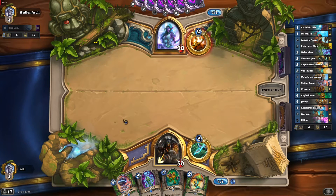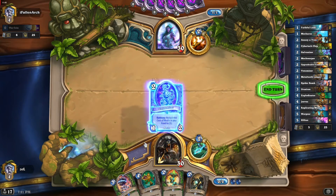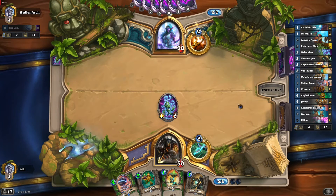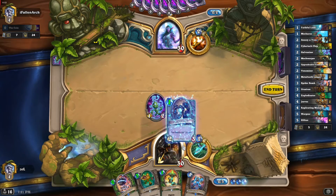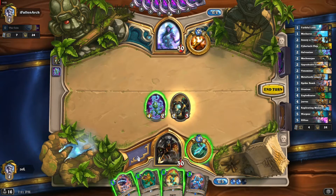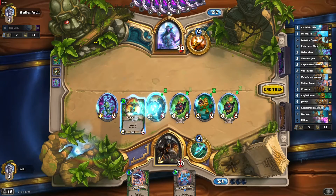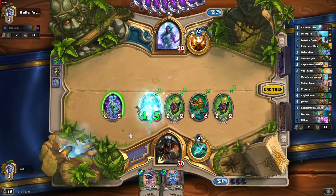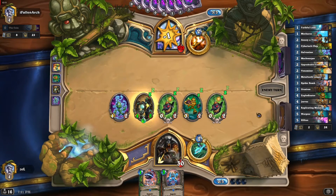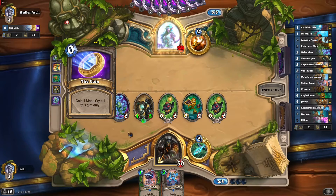The opponent has the coin. Here comes the Mech Warper as well. Let's first play the Galvanizer — there is a great discount going on right now. Replicating Menace as well. Let's now play our full hand. Let's play Venomizer on our Mech Warper — that will protect it from Shadow World Horror, and that is the most important card here.